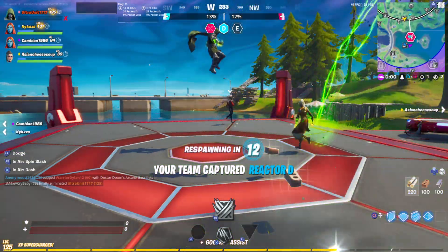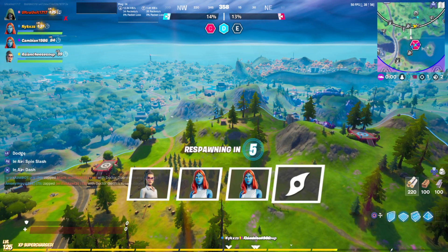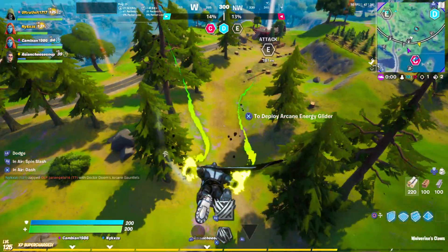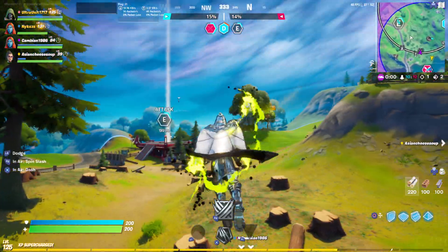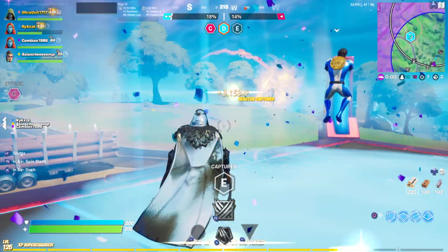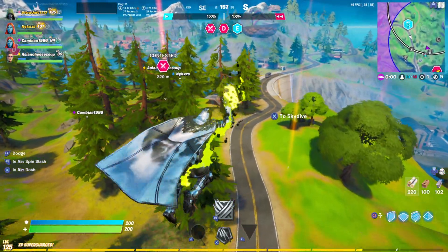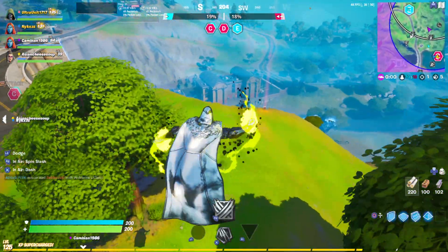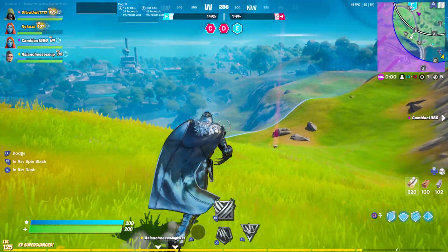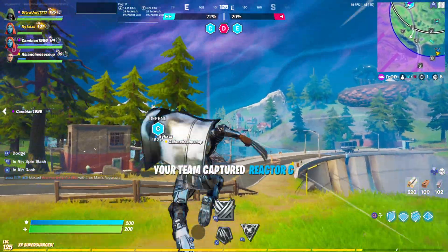I killed like two people here. So far we're doing good. We just have to get capture E, which is where I'm gonna be heading next. This guy just standing there — he's got nothing on us. I need to capture some things. I'll take Doom's Energy Ball just so I can get that, because I still have not finished Doom's damage. Might as well grab that.